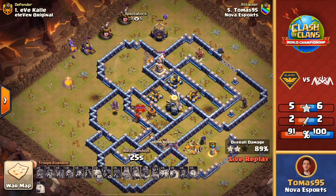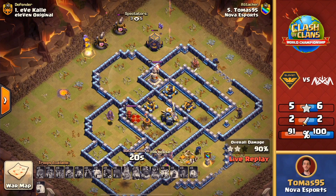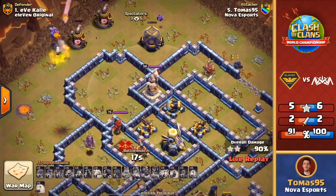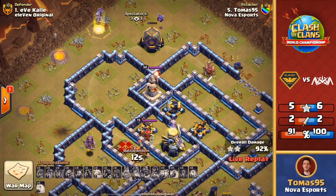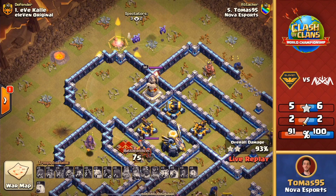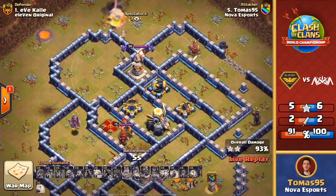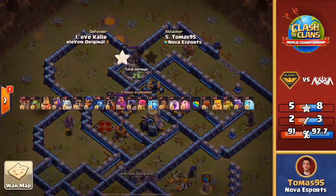There was just too much in that core. One of the things you want to take down is those eagle artilleries right away, but the pathing just wasn't there and unfortunately the eagle did stay up. That is going to be the first defense for 11 Original — Eve Kali holding strong — but it's going to be in the 90% range. Nova Esports are still in a great position; 11 Original pretty much have to triple out to have their chance here.